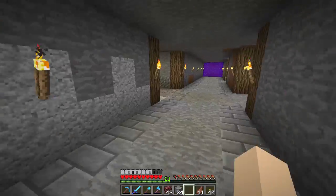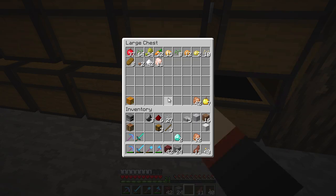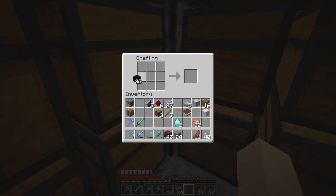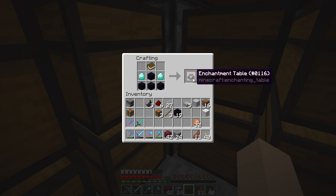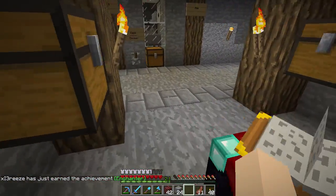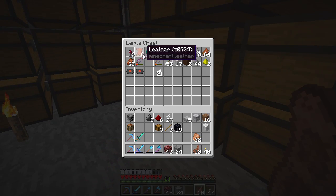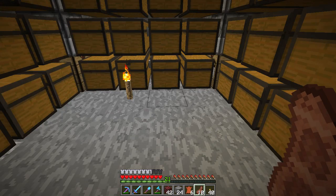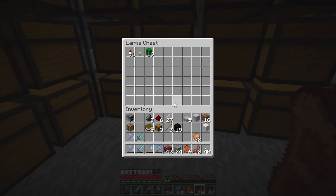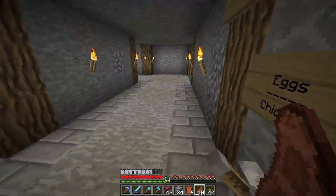Next I want to work on this room over here. We haven't got an enchantment table yet because I haven't built one - plain and simple. So we're going to do that now. I'm going to grab a book and the obsidian we've collected - quite a bit of obsidian actually. There we go - a nice little enchantment table to place in the middle of this room. We do need to get a bunch of bookshelves, but first I want to get some enchantments for this sword. I need a few more books - I think I'll do ten books. We don't have any paper.